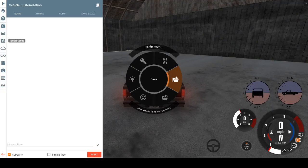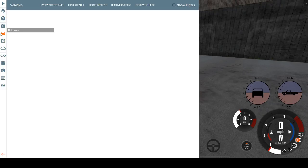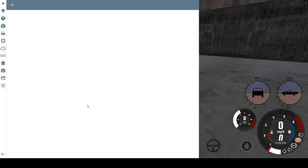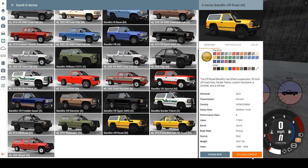Our last version of the Bandito — I keep misclicking and I can't figure out how to pause the video in OBS — is the off-road Bandito. The off-road Bandito has lifted suspension, 33-inch off-road tires, fender flares, custom bumpers, a snorkel, and a roll bar.